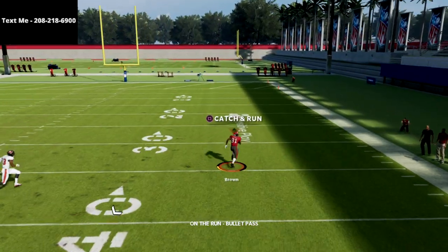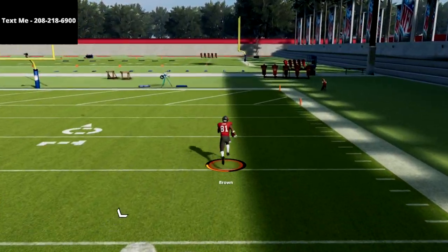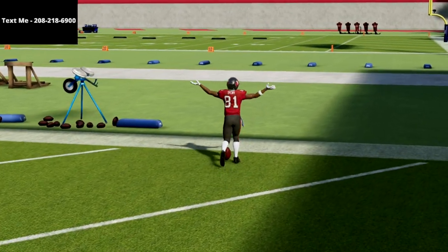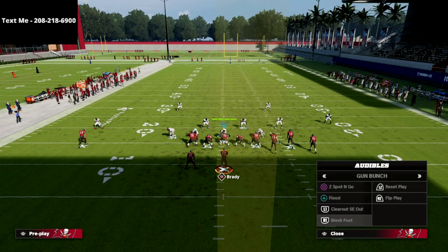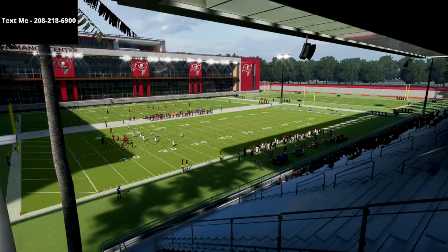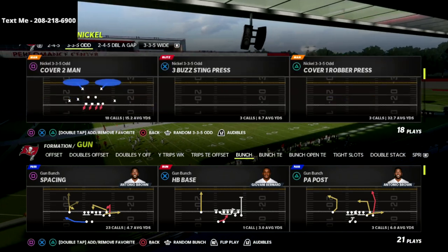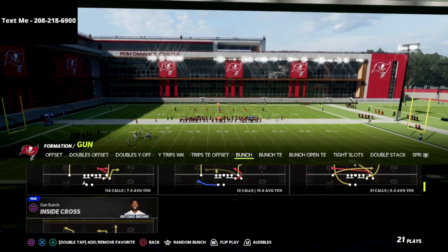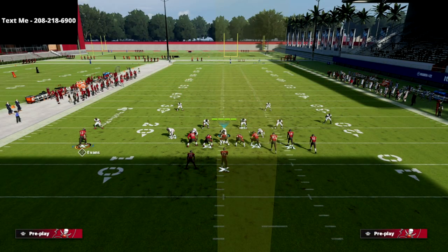I wanted to give you another way that you could do this that does not require Hot Route Master. We're going to come back out in another play that I really like against Cover Six specifically, and that is the play Bench Pivot.